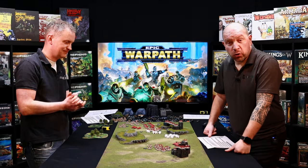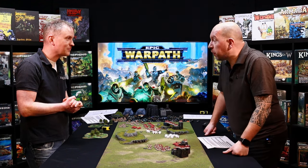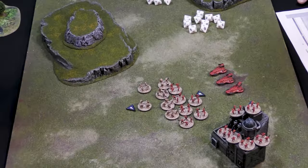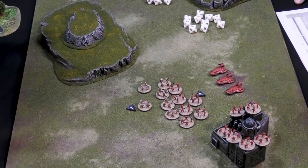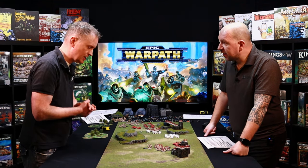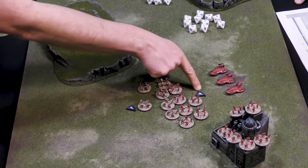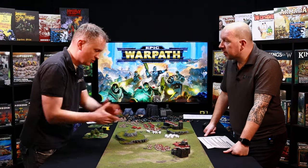In this video we're going to show you how assaulting works. In the movement phase, or even from a previous turn, units will be engaged in close combat — they'll be in base-to-base contact and will have combat tokens on them. In the combat phase you can spend those either to shoot or to trigger a combat, like we've got here.